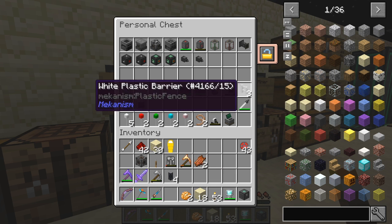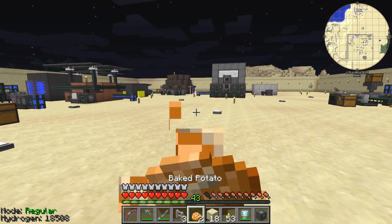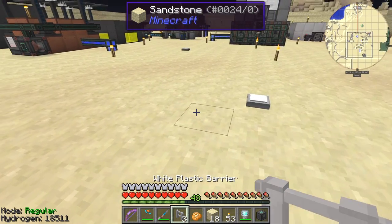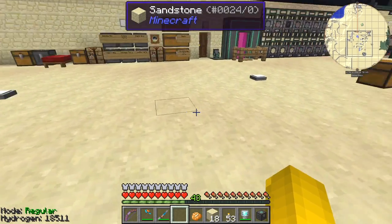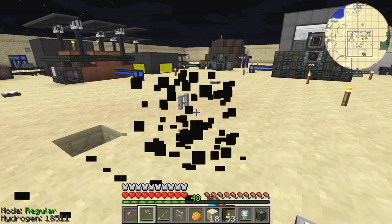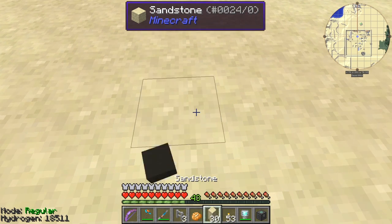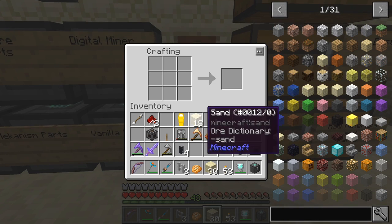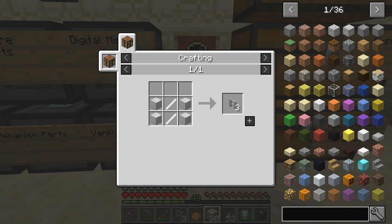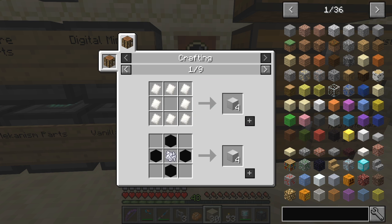Let's put those back and look at some more items. These three items are actually currently buggy - they aren't working properly. I think the first one - the fences - has been fixed. If I put the fences down here, these are white plastic barriers as you can see. In the current version I've got, you can't actually craft anything else.